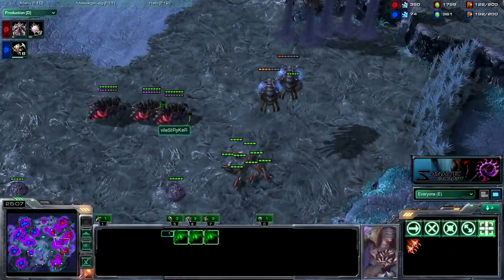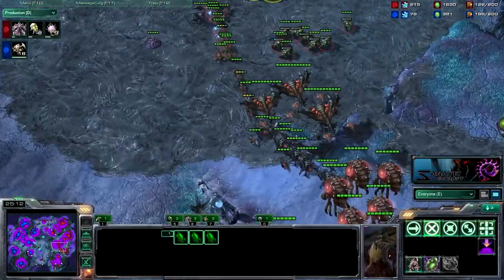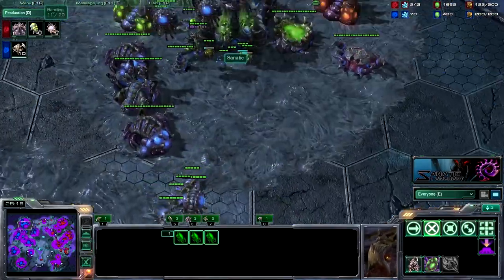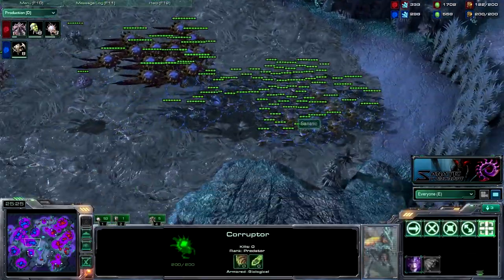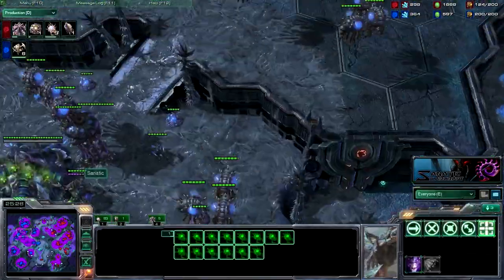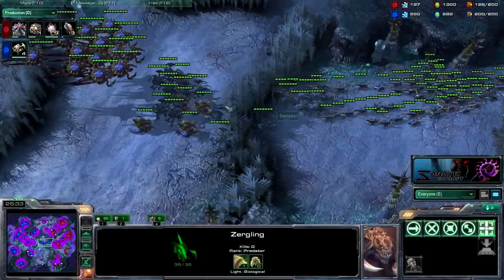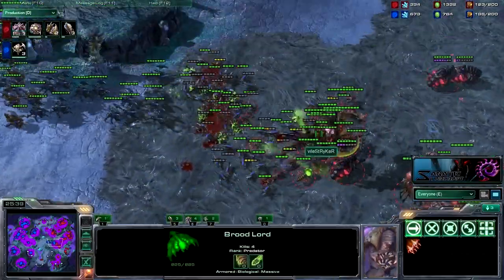Even though he saved all his drones, he does need to get up both hatcheries again and make an army. His army right now consists of 3 Brood Lords, a couple infestors, banelings — ling-roach pretty much. Mine is better. My supply is ahead by 80, I have Hive Tech, and I can transition to Brood Lords myself if I decide to. But I feel like this push is going to end it — sending in these zerglings, Roach-Hydras, and corruptors to deal with the Brood Lords to finish this game off.